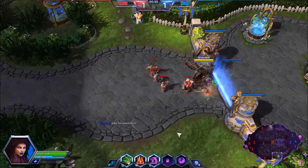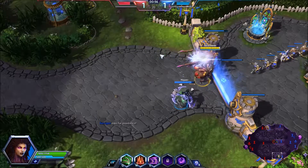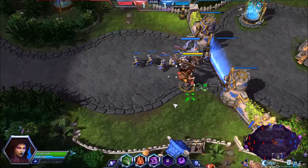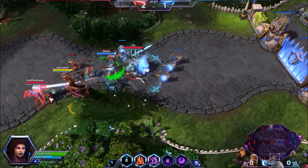Our trait is called Assimilation. What this allows us to do is get a shield every time we deal damage with basic attacks and abilities. It's 10% of the damage for 6 seconds. So we're going to be able to put a shield on ourselves, which is going to allow us to engage and hopefully deal some damage.